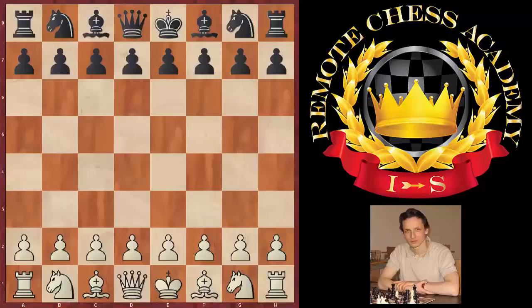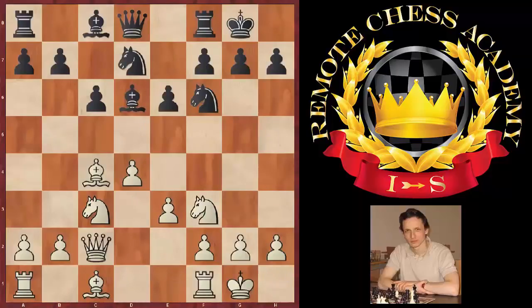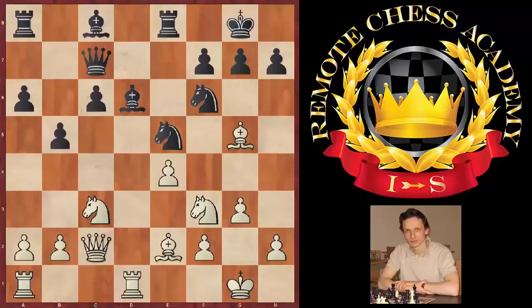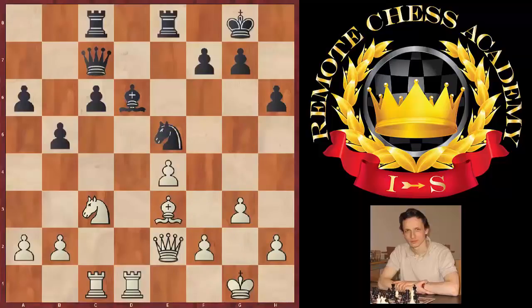This is the second game I wanted to show you. It was played in the European Youth Championship under 18 in Litochoro, Greece, also 1999. I was black against a young promising player Anton Korobov — right now he's something like 2660. Standard Moran variation, nothing interesting so far. Both players developed their pieces reasonably and logically, and we have reached this key position which I'd like you to evaluate.